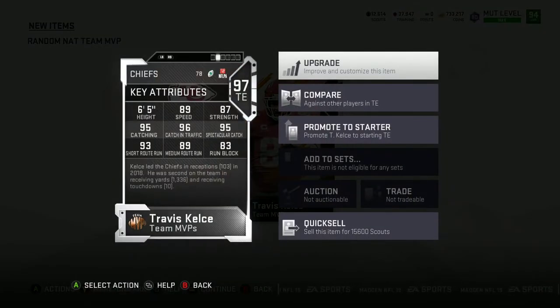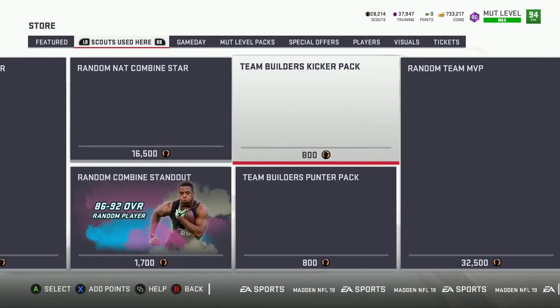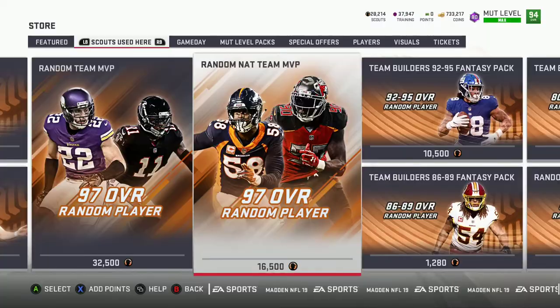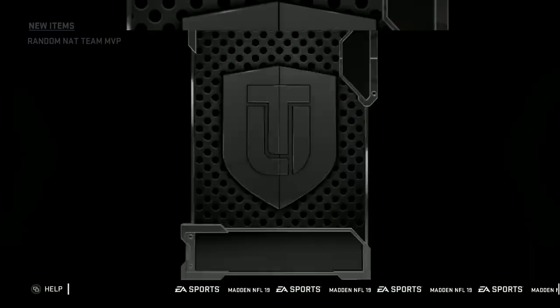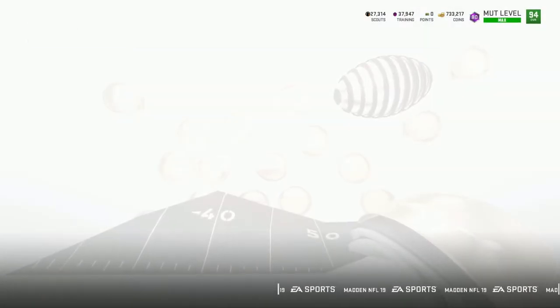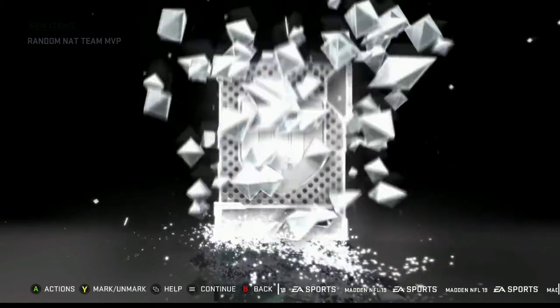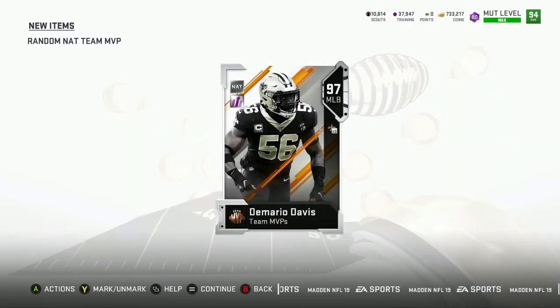Tight end — Travis Kelce! I'm actually gonna need a tight end like I said. How many scouts do I have? Oh, I have 12,000. That's why. You know what, we're not gonna keep him out — I was getting confused. I was assuming I had more than I thought but no, we're just gonna keep re-rolling until I pull Darius Slay or someone I don't even know is on here. Yeah, that's not happening, we're not getting him. They give us every player we don't want.